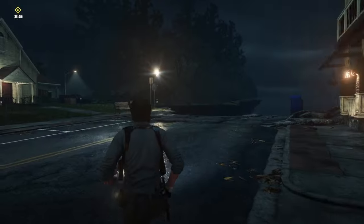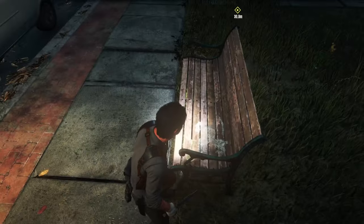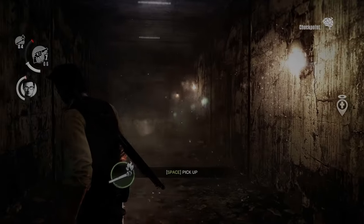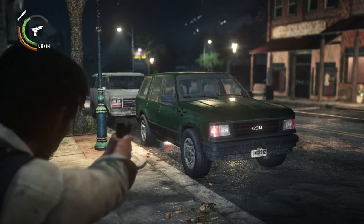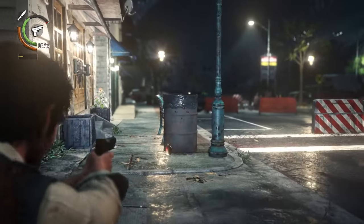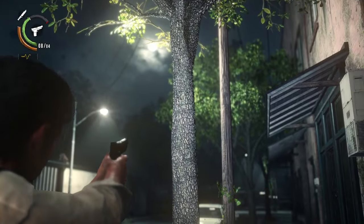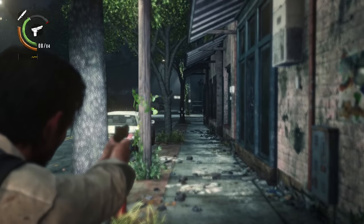An immediate positive I have with The Evil Within 2 is easily its graphics, and their custom version of the id engine rebranded Stem Engine — the same engine that powers the Doom games. The first Evil Within game is still a looker to this day, and three years later The Evil Within 2 looks even better. What I especially loved was its aggressive use of depth of field while aiming with any weapon. Whatever you're looking directly at will be in crisp focus, but everything around — both foreground and background — receives a high quality out-of-focus blur effect that adjusts in real time. Effects like fire, electricity, and even blood really pop on screen.